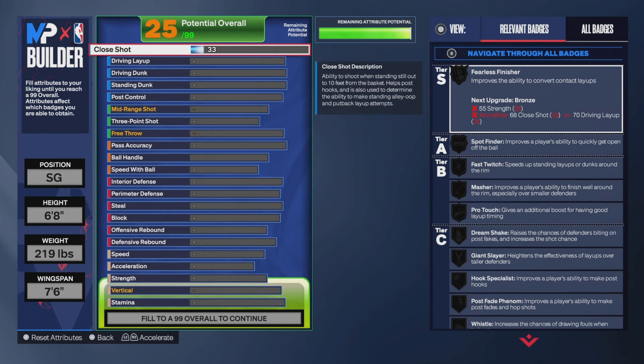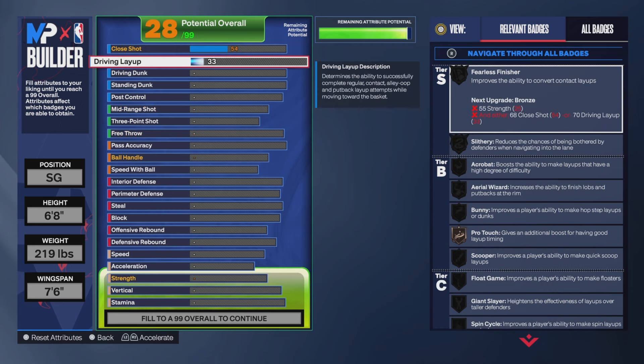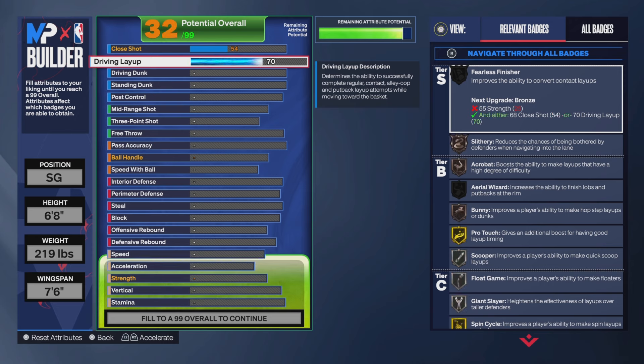Our close shot is only a 54 — enough said. Our driving layup is only a 70. Usually I go higher on driving layup, but I had to swap something out because the driving dunk is so expensive. A 70 driving layup is cool — if you activate Slash Intake it'll be 80, you still get Gold Pro Touch, and you still get a layup package — I think you get Zion Williamson's and a few others.